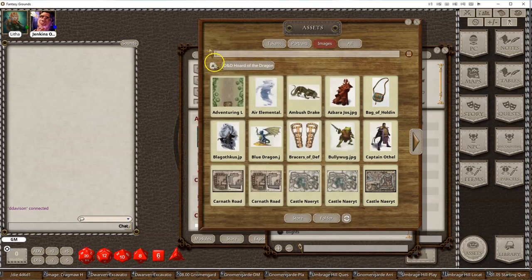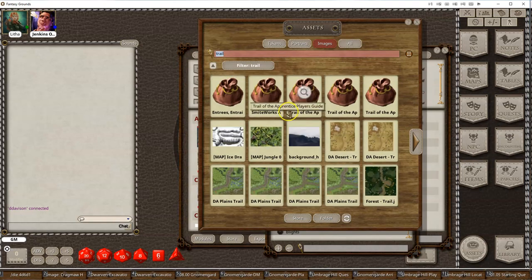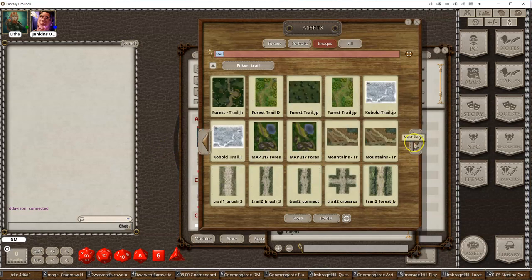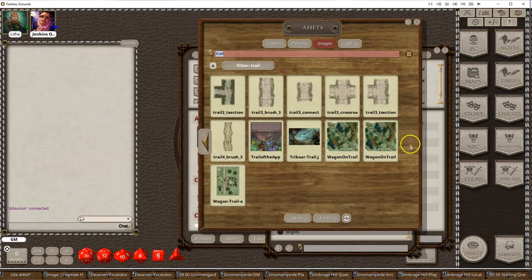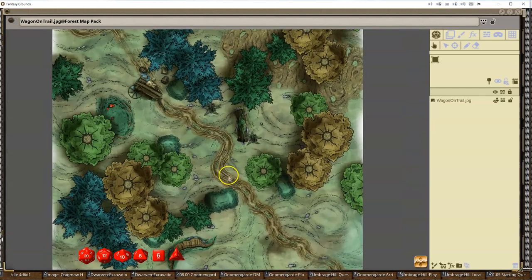I've got a lot of different trail maps here that I could use. I can import that into the campaign and you're ready to go. You don't even have to drag it to the image section — you can just use it straight away.